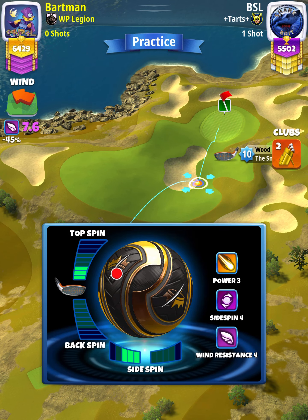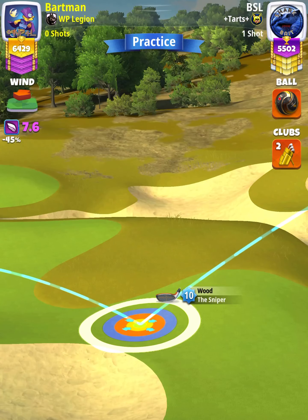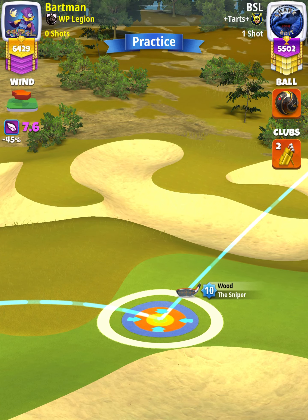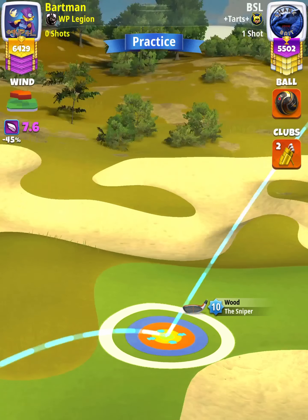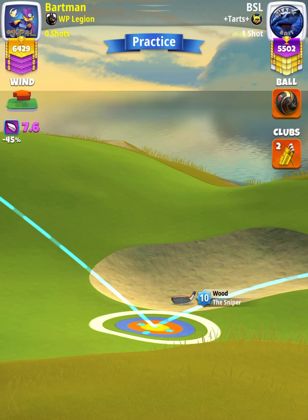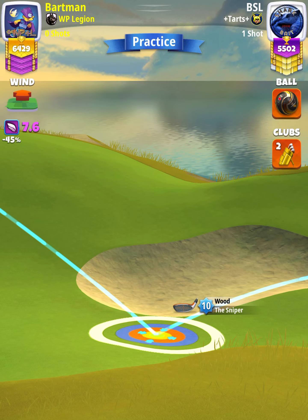We're going to apply three top spin with three left spin, and then position ourselves so that the white ring is touching both the bunker and the rough. From here, our adjustment is going to be one wind per ring, so with 7.6 wind we're going to adjust 7.6 rings.